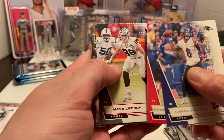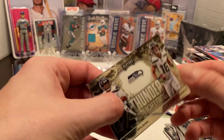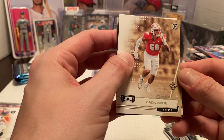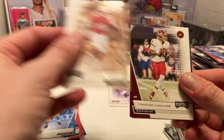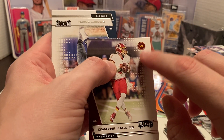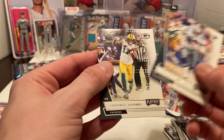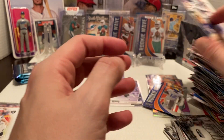Lamar Jackson, Patrick Mahomes, Max Crosby Red. Then Thunder and Lightning of Russell Wilson and Tyler Lockett — sharp-looking card. Then Zach Balin, Dwayne Haskins. I just noticed this might be the first cards with the Washington Football Team branding instead of the Redskins. Then Emmett Smith and Deebo Adams to finish off that pack.